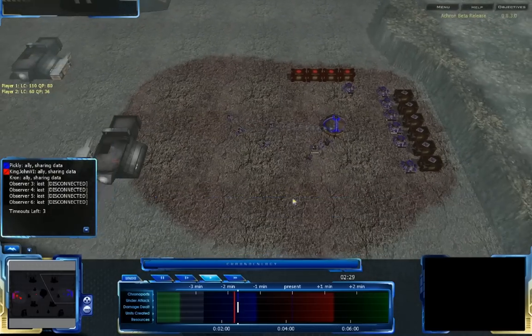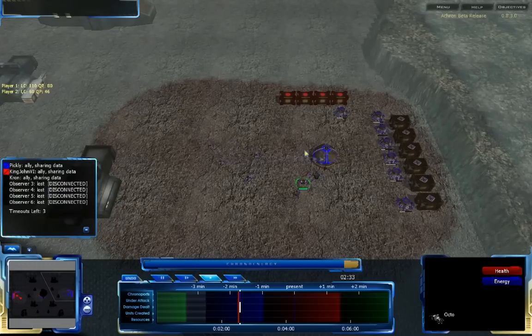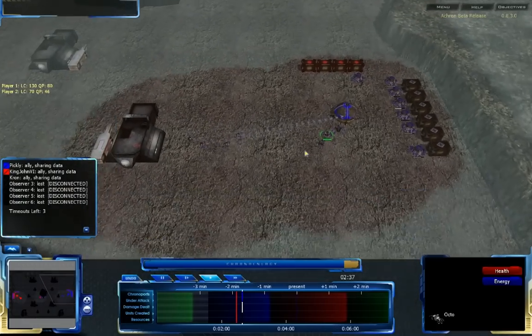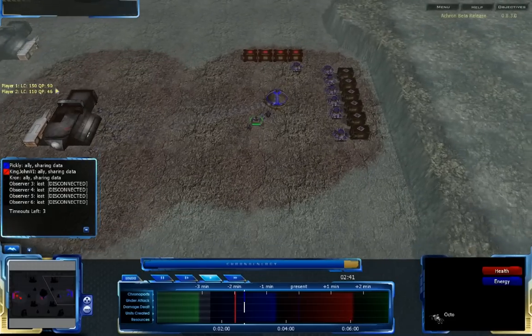Four Octos here — four for Pickley. It's a very, very big Octo army. I'm surprised he hasn't gone and used one of them to build a Triad yet. That'd be a very good idea to get some tech up, or at least get an Octopod up, because Octos are okay but they're not great on their own. And Pickley does have 140 LC, 80 QP, 90 QP down.